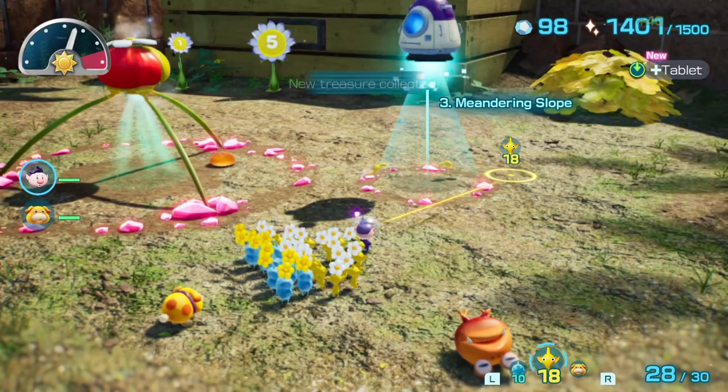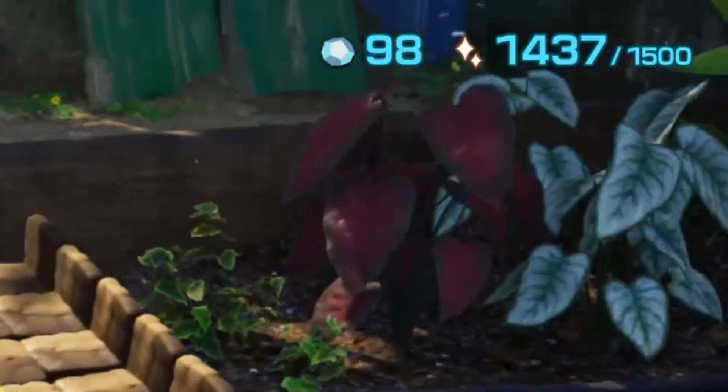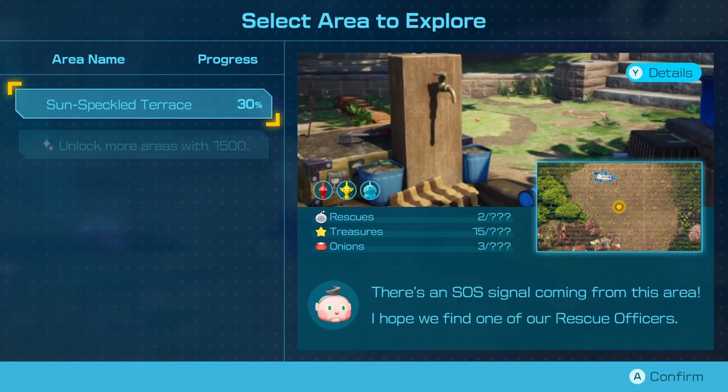You should have less than 1500 Sparklyum, assuming you didn't bring back too many enemies in the caves. After this, the Sun-Speckled Terrace should be exactly 30% complete.